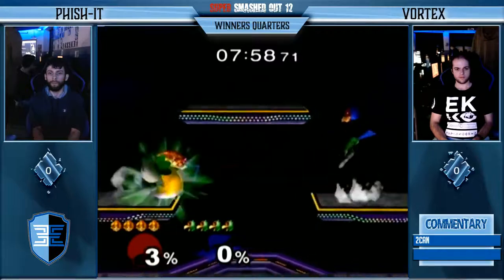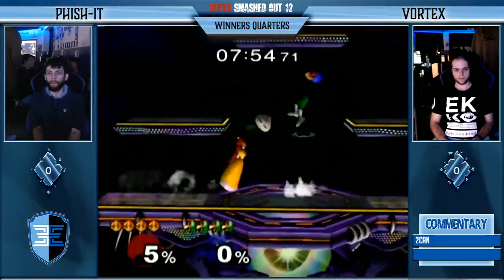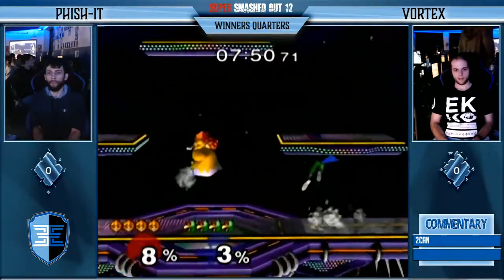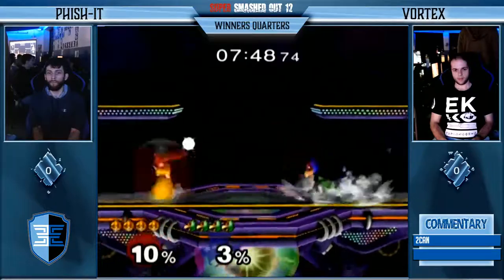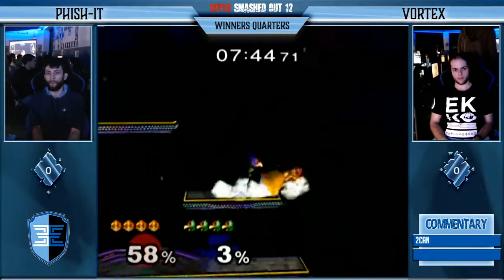The end of this — Losers' Quarters. We got Peach vs. Falco on Battlefield. A little bit surprised because I know Vortex sometimes plays Falco, but he typically goes Fox or Sheik, which is a bit of a strange pick for him.